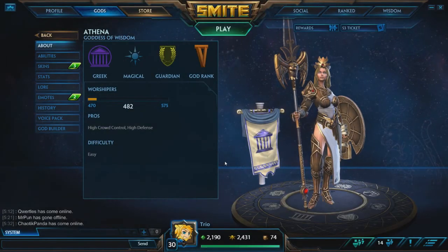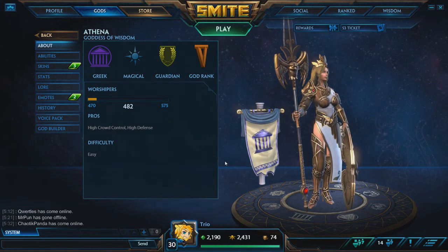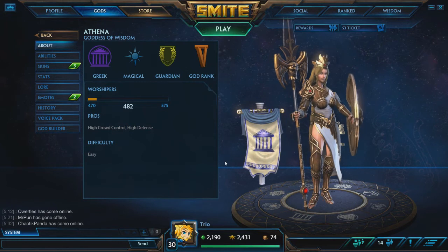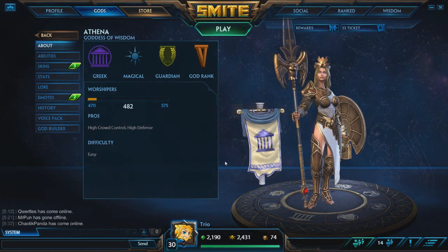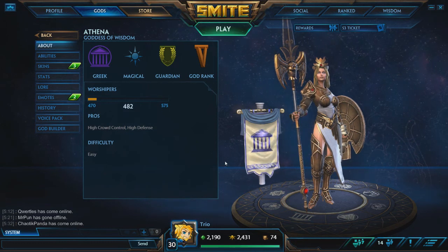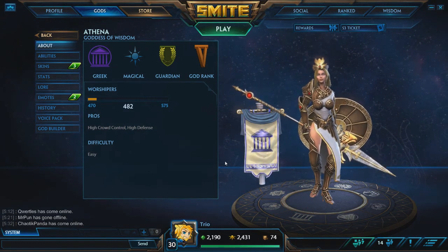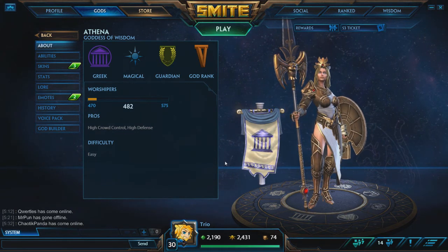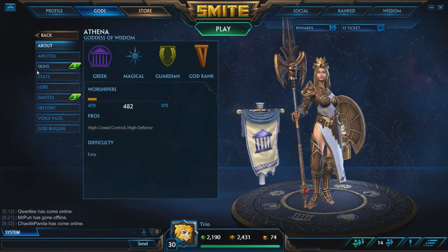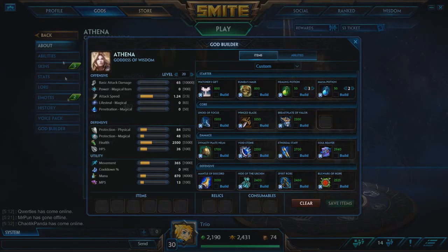Hey, what's going on guys? Profit McTween here bringing you another round of A to Z Jungle. Today we're playing Athena, a Greek magical guardian. She has melee and I do indeed love playing her. She's fallen off a little bit in season 3 in terms of jungling. We're mostly going to be looking at assassins in the jungle, at least for the moment in season 3. Let's just go straight into her abilities.